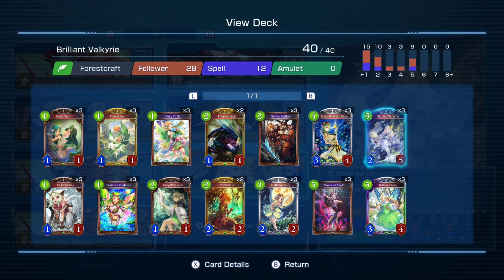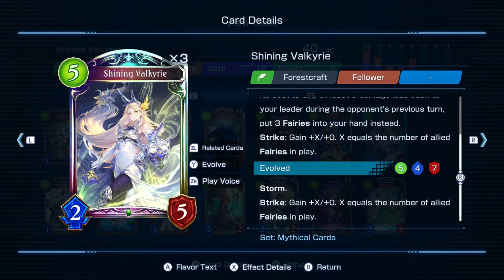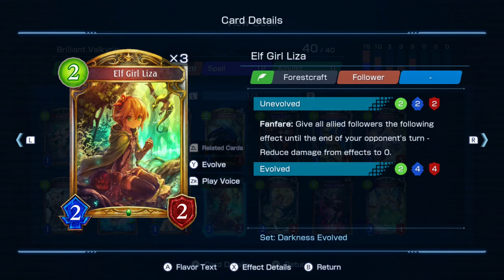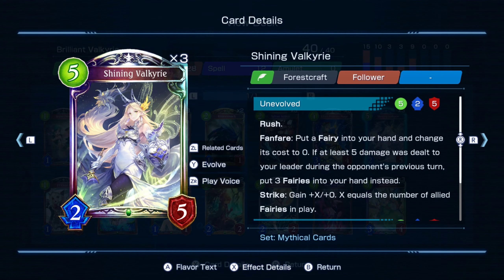Shining Valkyrie is really, really powerful. If you want, you can also combo it with cards that reduce damage from effects to somehow protect your Shining Valkyrie.